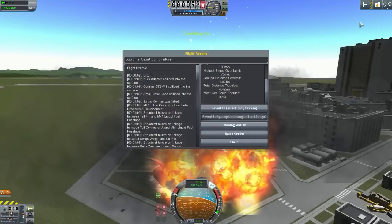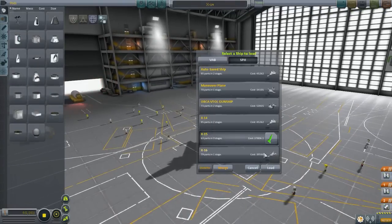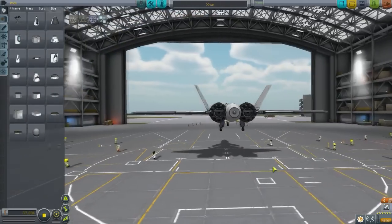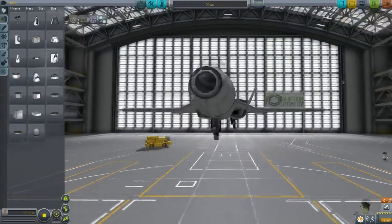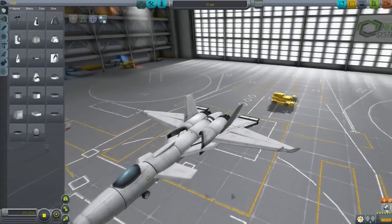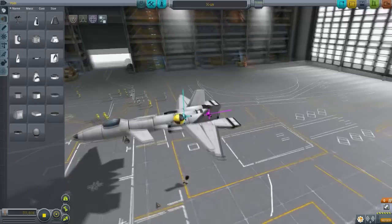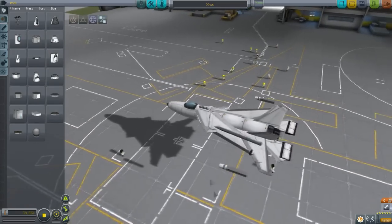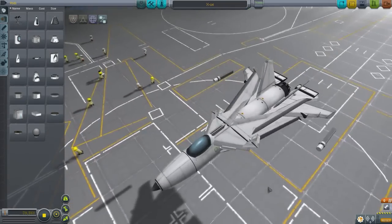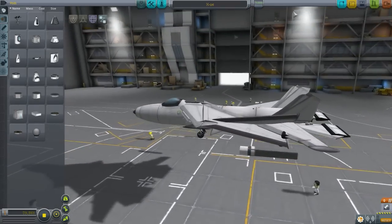Let's go to the space hangar and check out the next craft. So that was the X14, we have the X15 - will that work? Simple, we know it will work just by looking at it. Let's double check - yeah, it should be good, shouldn't have any issues there. And the X16...